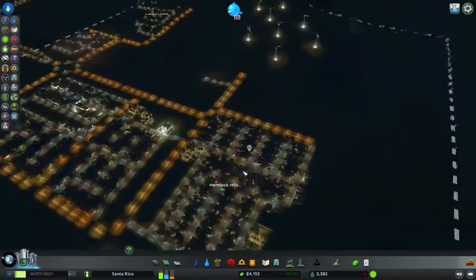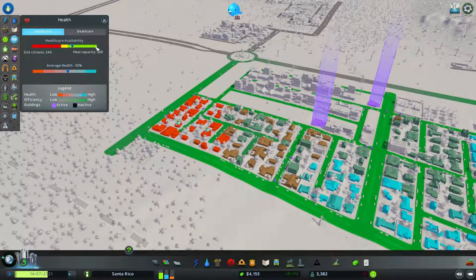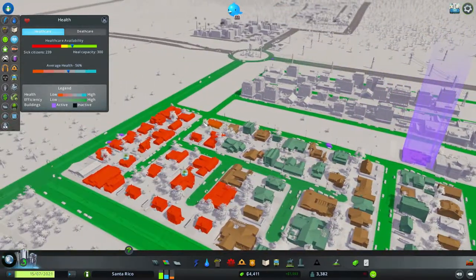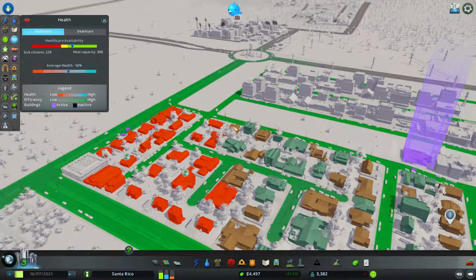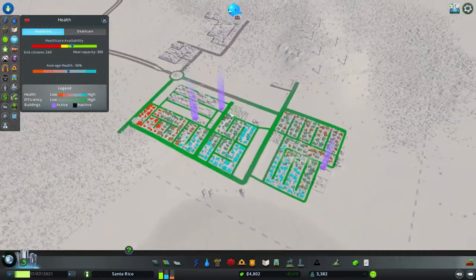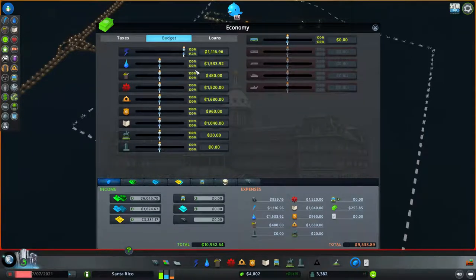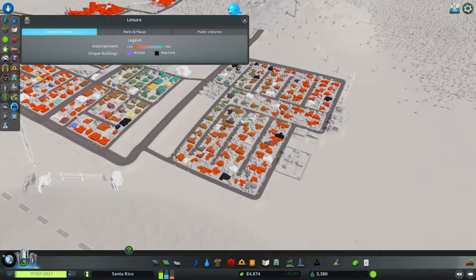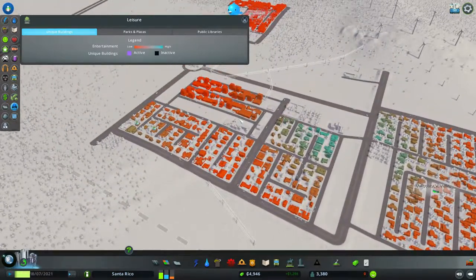People are complaining about sick people over here in this corner. Let's take a look at healthcare availability — it's plenty, even though this bit is still not quite reachable for some reason. I don't know why it's so red. Ambulances in use: three of eight. Let me try upping the budget to 125% — didn't think that would be needed, but let's see if that does anything.